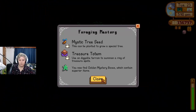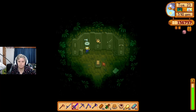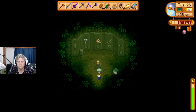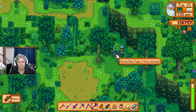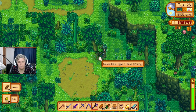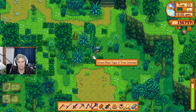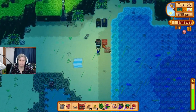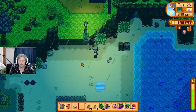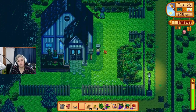We should go for the trouble one — chopping it — and see if we can get the Mystic Tree. 'Use on deckable terrain to summon a ring of treasure spots.' I'm going to go for foraging, but I think last time I was wondering why I didn't get fishing. Green rain type two, green rain type one — let me in, what are you? I want to know. Green rain type three!